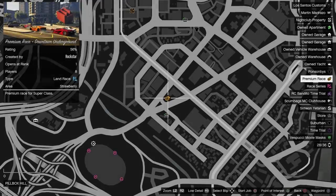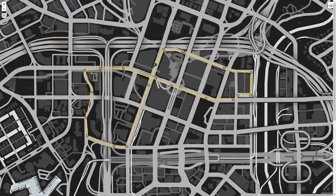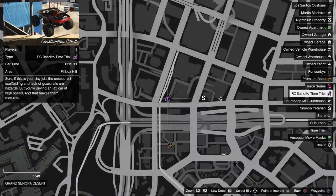The premium race this week is Downtown Underground, which is an old style lap race around the city for the Supers class. As usual you'll want to be using either the Emerus or Krieger for this classic track. Also the regular time trial this week is Super Ocean Highway, with the RC time trial being Construction Site 2.